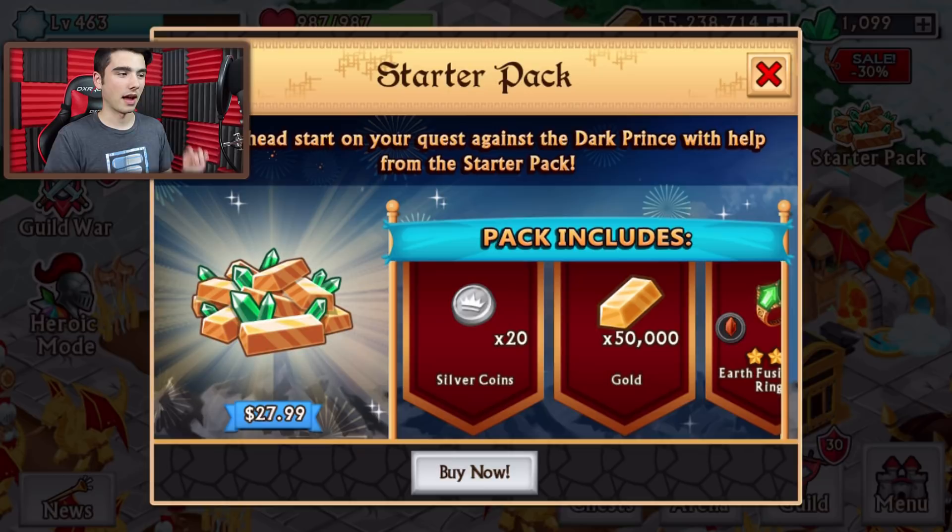You see the starter pack over here — 'Get ahead, start on your quest against the Dark Prince with the help of this starter pack.' It's probably an outsider pack, but still, if you're starting out you probably won't need 20 silver coins. But I think this is one of the best packs, if not the best one.